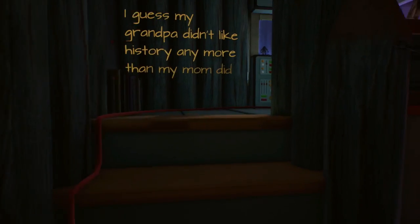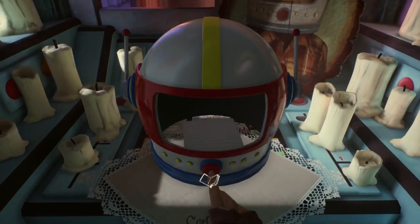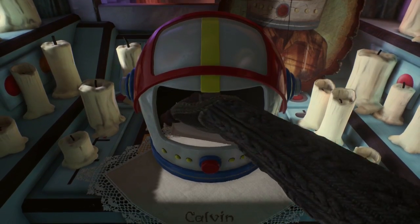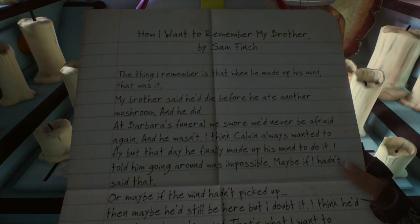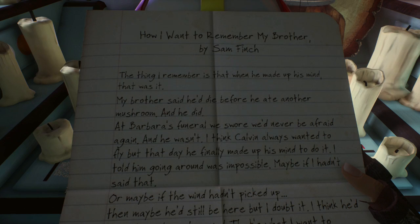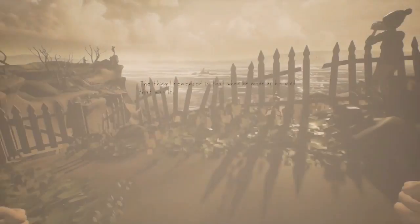That's where you're going to find the trigger for Calvin's flashback story. Of course, if you missed this on your first playthrough like I did, you can always go back after you beat the game to the quick level select and just automatically select Calvin, even if you missed it on your initial playthrough.